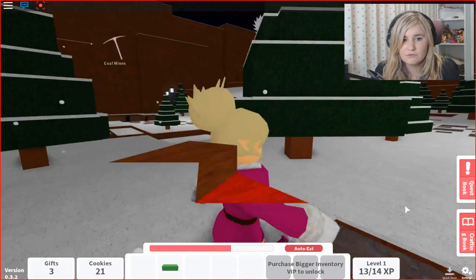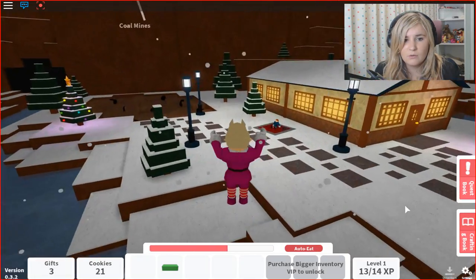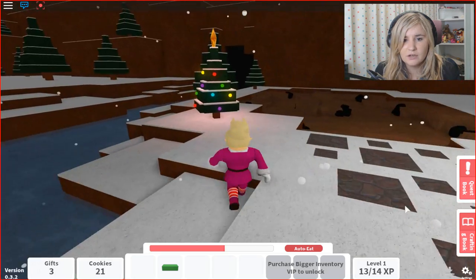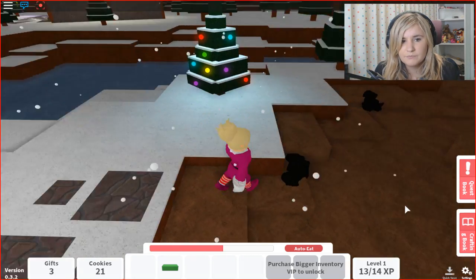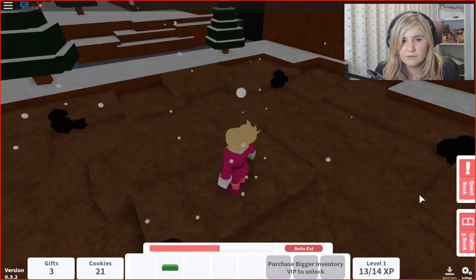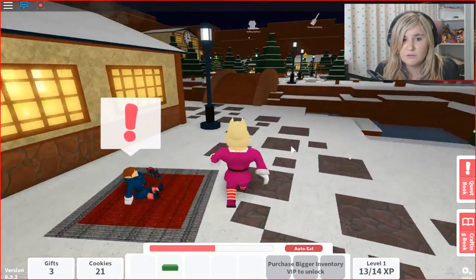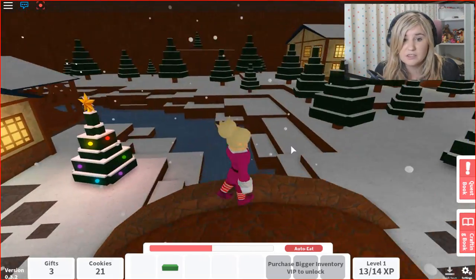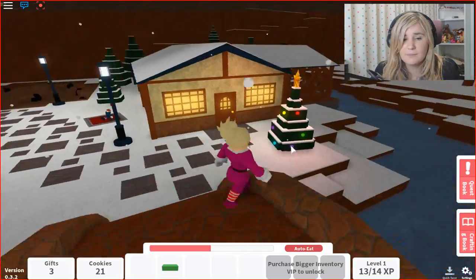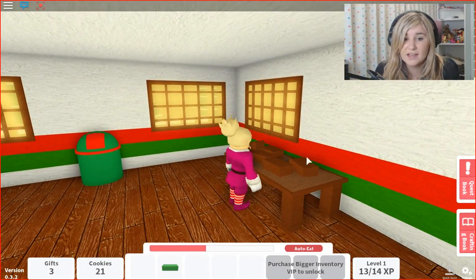Any sticks around anywhere? There's some lights over there. I wonder if his stick is over here somewhere. That's a nice Christmas tree. What is this — coal? Well, we don't want to get any coal because that means someone's been very bad and it means they're not getting any presents. Let's continue making some presents ourselves and we'll try to find those things along the way.